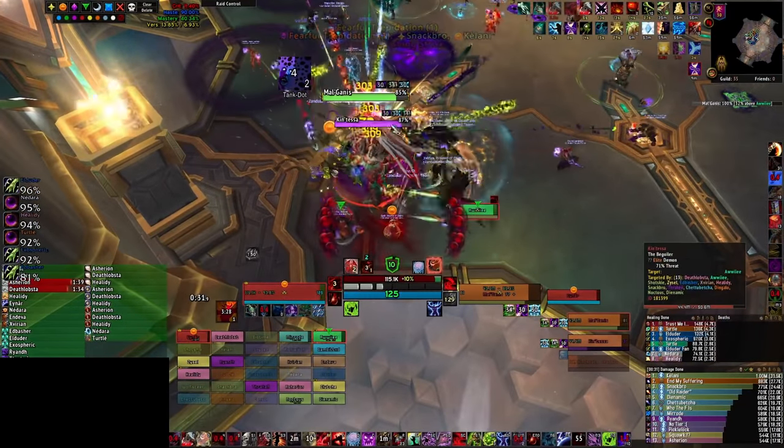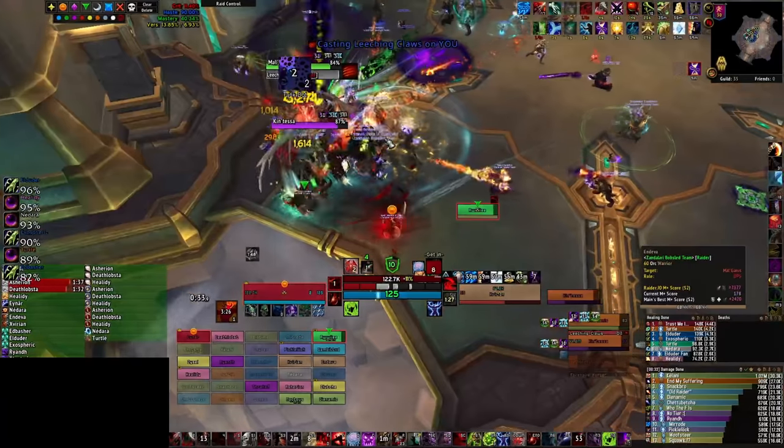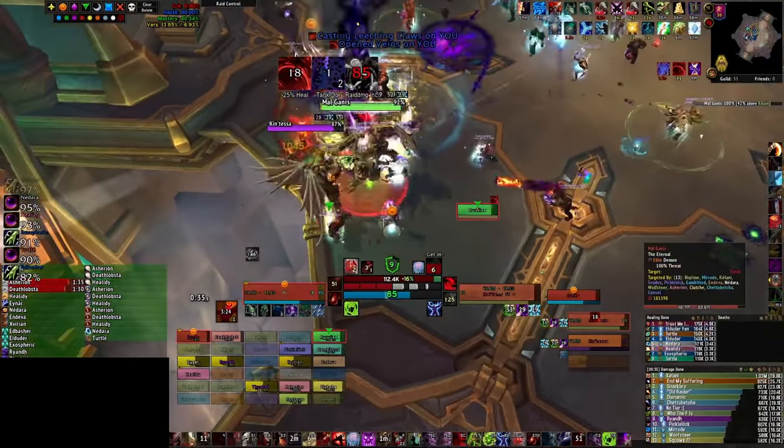Kintessa will use Anguish and Strike — it deals damage and damage over time, but you're swapping for Leeching Claws anyway, so it's just extra damage.